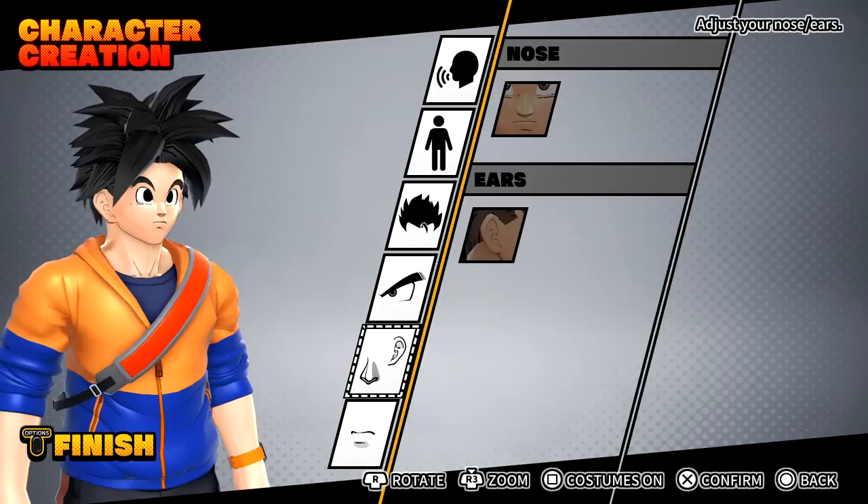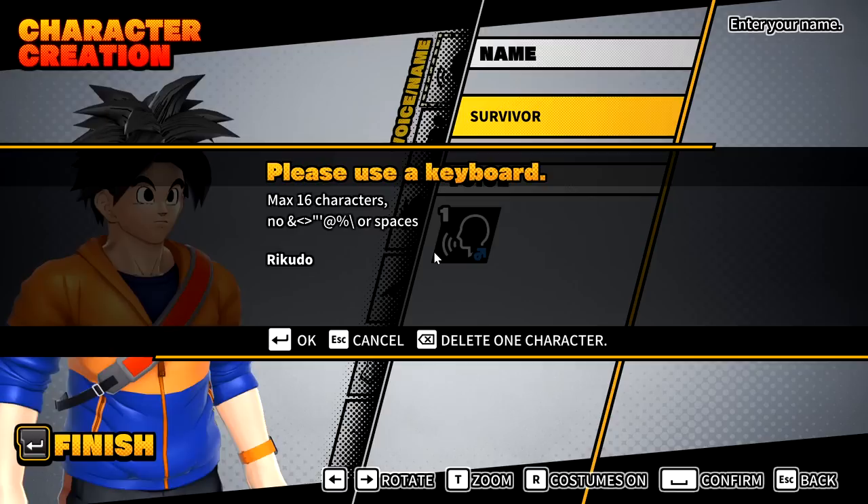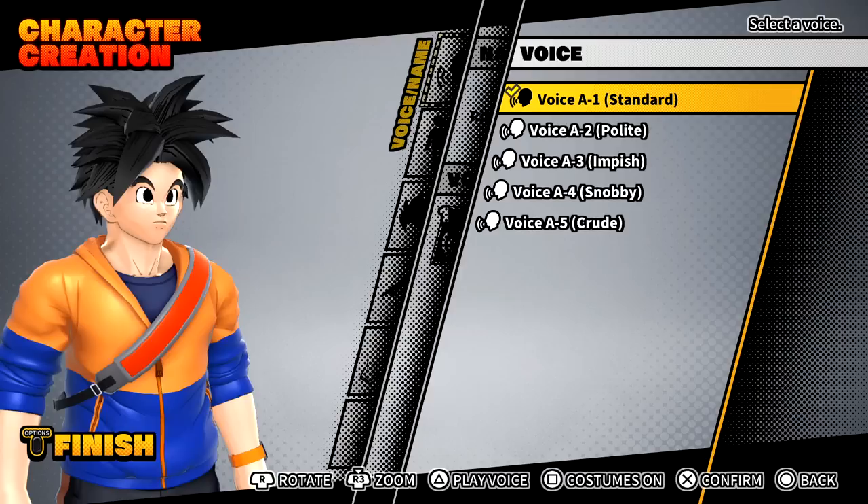Without further ado, let's go over my new character. I think I'm just going to be recreating my CAC from Xenoverse 2 — this is pretty cool, is this Xenoverse 3? First option we have is voice and name. I think I'm going to go by Riku this time around, because keep in mind we don't have any Saiyan powers — I'm just a mere human. We have five different voice options, so let me play all of these out for you guys.